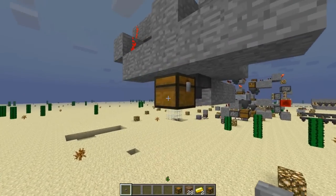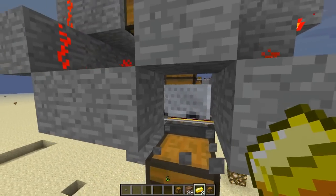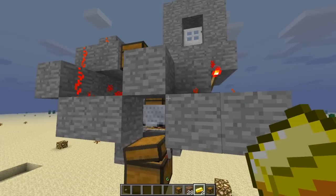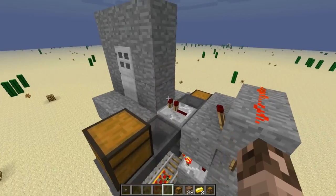After the correct items are put in — say you put your iron and your diamond in there — they're all going to come down here into this chest right here. There's your diamond, there's your iron.